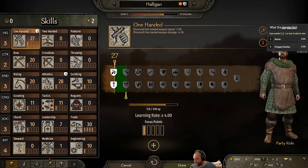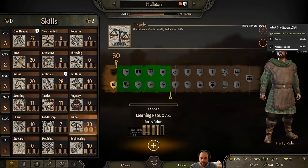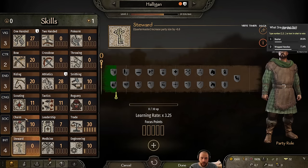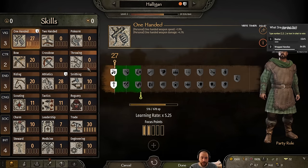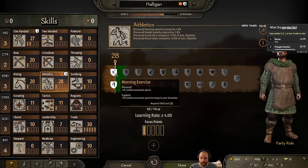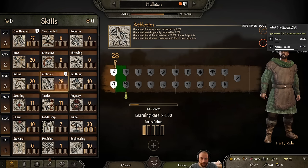I'll have you guys pick which one-handed skill — Basher, which is the shield stun and less damage while in shield wall, or Wrapped Handles, which is weapon handling and one-handed skill going up for troops in my formation. For my free focus points, I'm going to put another point into trade, and then a point into one-handed as well. Both the combat move speed and combat movement skills for troops in my formation actually work.